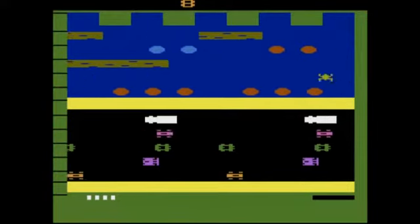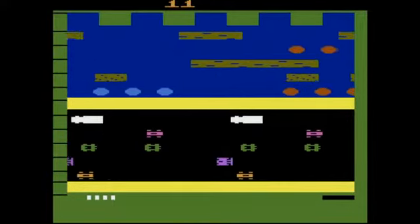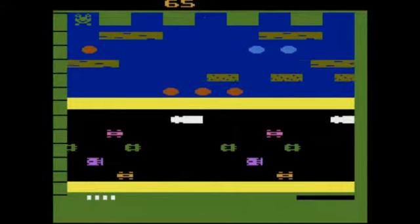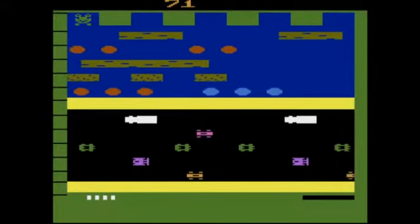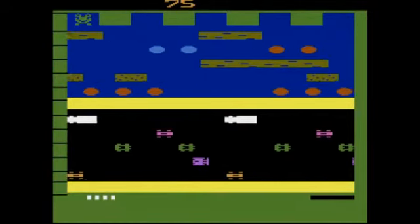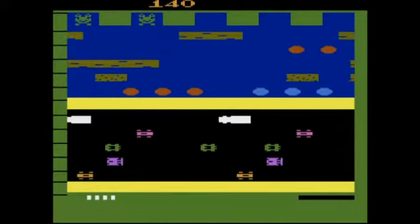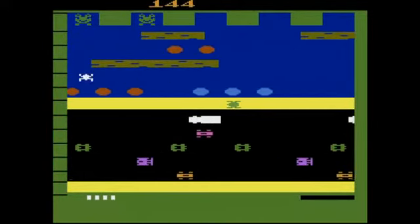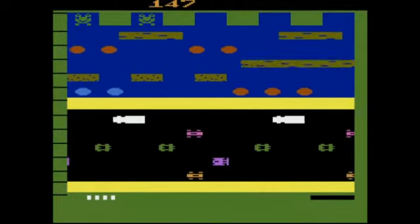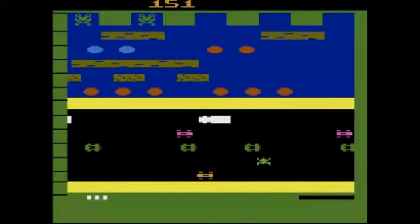Frogger is a very simple game. All you have to do is walk the frog from the road to the riverbank and into the home bases in the upper part of the screen — those five little spaces. Once you make all five frogs pass to the home bases, the stage ends.